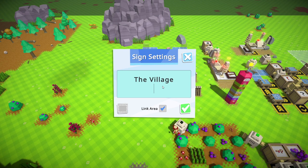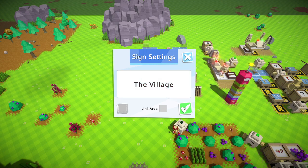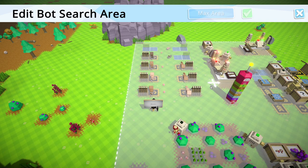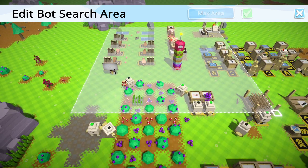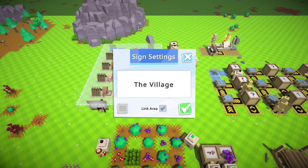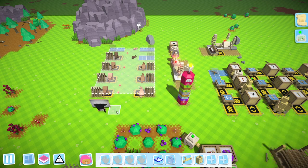Let's go with the name 'Village' for the sign — because we aspire for it to be something bigger later on. We need to set the area — we don't need max area at all, that's grossly over-large. Let's set it down right there.